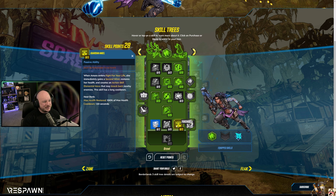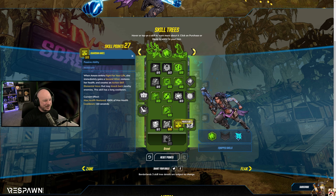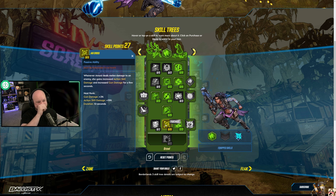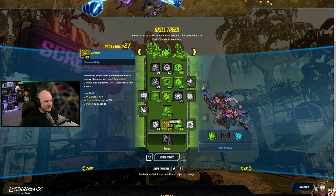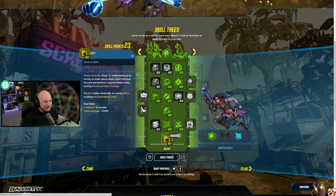Garden Angel — when Amara enters Fight for Your Life, she immediately gets a second wind, restores her health, releases a Nova and does knockback. We're definitely taking that, so that if we go down we can get right back up since we're going to be really aggressive. Cross Jabs — increased action skill damage and increased gun damage after dealing melee damage. And then Blitz. So we have that.